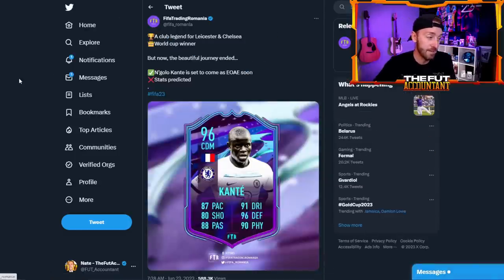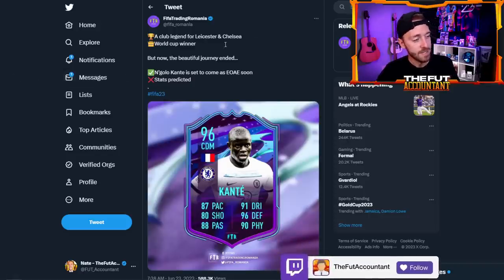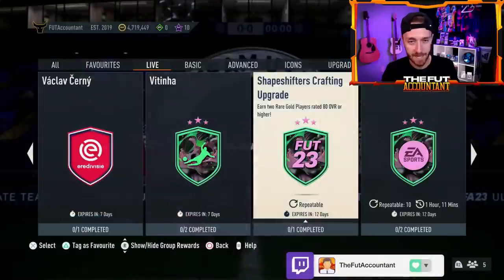Another goalkeeper — we'll see where he goes, and it could be somebody completely different. Just watch out for that one today. And maybe EA wants to go all out and drop End of an Era Kanté today as well — whether it's today, tomorrow, or throughout the rest of this week, that will be another massive SBC. So that's kind of the big stuff happening today on Sunday.